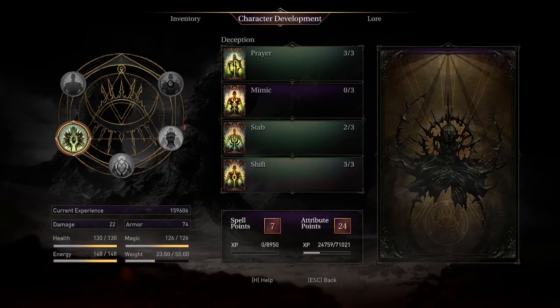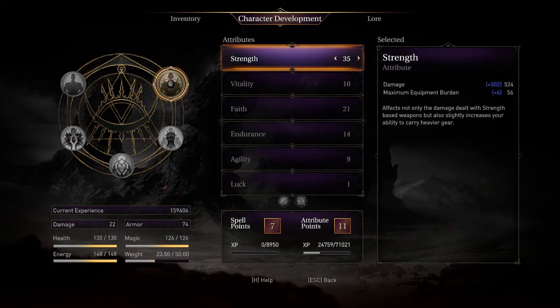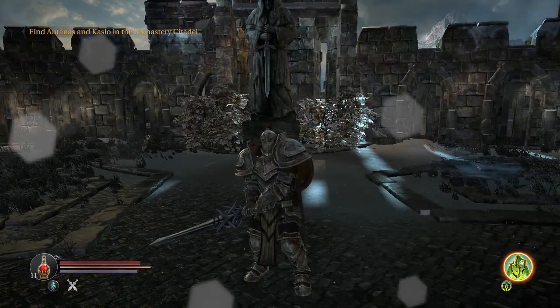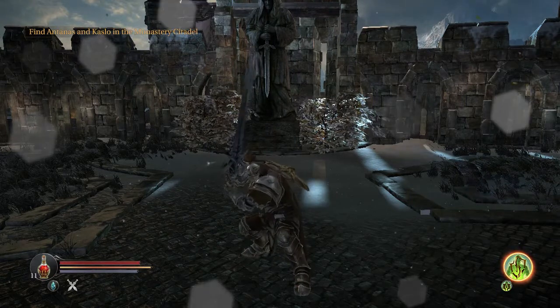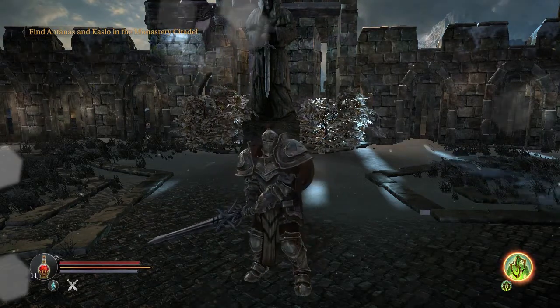Your main challenges will be from Bosses, since Shift will not give you a free shot on them. So get to know their attack patterns to dodge their attacks. Getting hit when Shifted will revert your damage to normal, and also your Shift attack will take a little longer. An attack to their back will increase damage further.